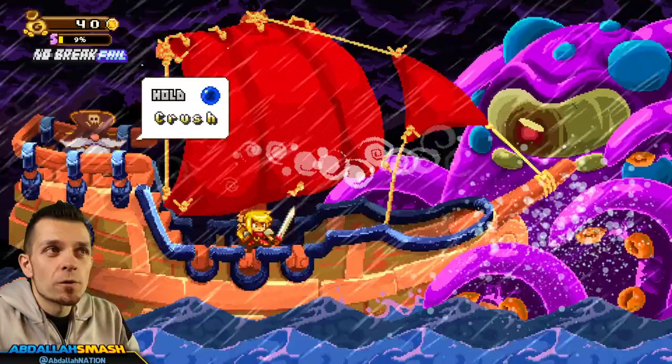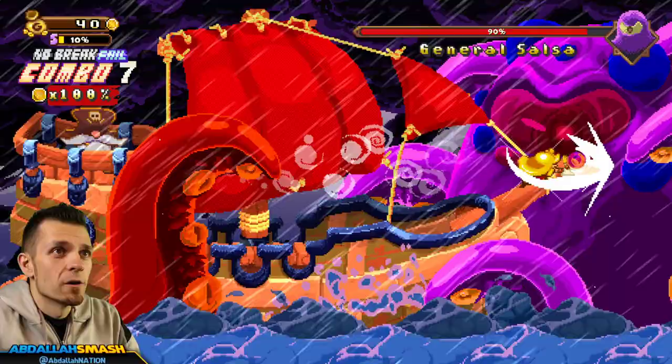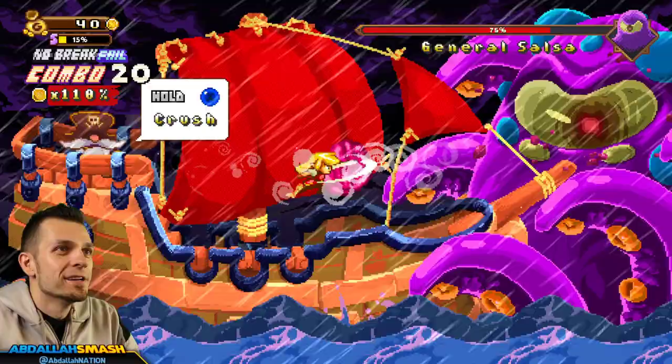Right now I'm playing on PC, but of course we'll all be playing this on Nintendo Switch when it comes out. So we're out here trying to take down General Salsa — knock him out right in the eyeball. He spits out some things and you can throw them right back at him for about one percent damage, but don't get hit.